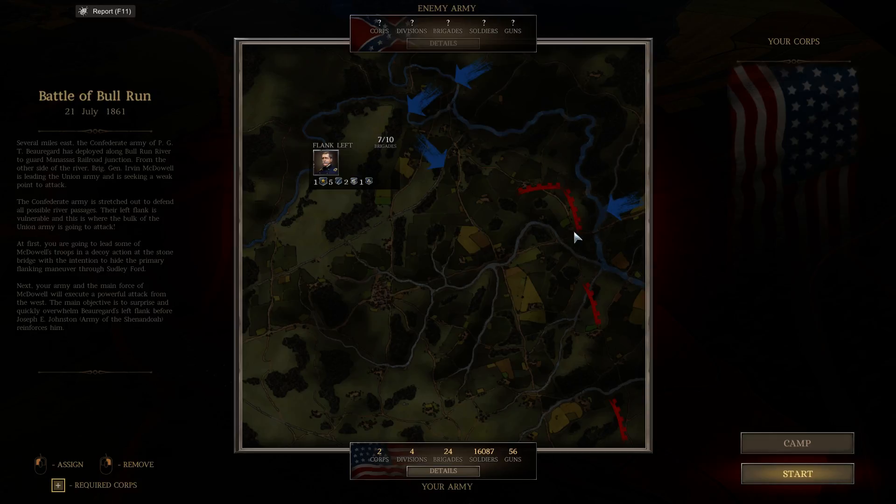We should be able to push this easily. Pushing over here will take time. When we're able to push here, we'll be able to break this line as well. Then the battle will go here. We'll switch into this view and get this map opened up. We'll have to push into here, then the rebels reinforce, trying to push us back, and we have to hold this line right here. That is the basic battle. Let's start.